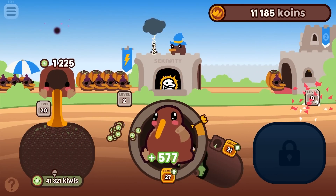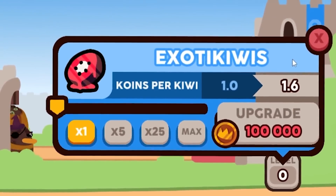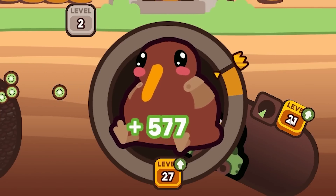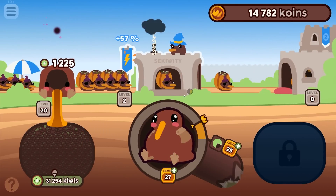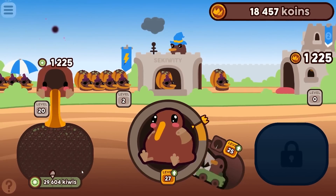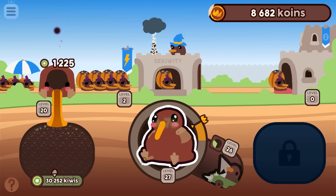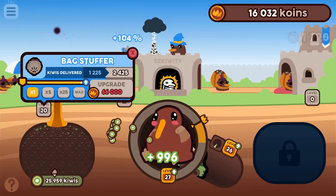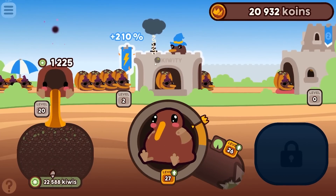I can unlock the king — wait, no, that's different. Oh, exotic kiwis! I get more coins per kiwi. Let's open up our auto kiwi girl. We're at 30,000 kiwis so I don't need to click for a while. I can finally upgrade him — he's level one and will do 996 per run. I want 66,000 coins so the bag stuffer will deliver twice as many kiwis.